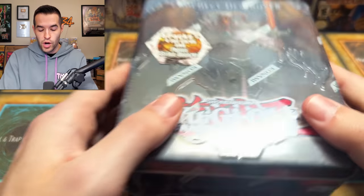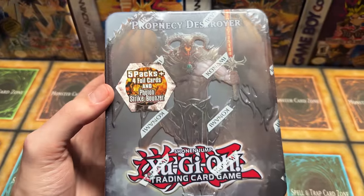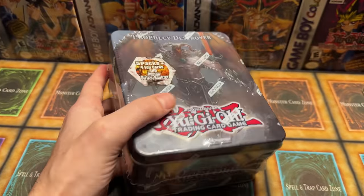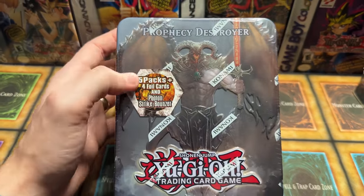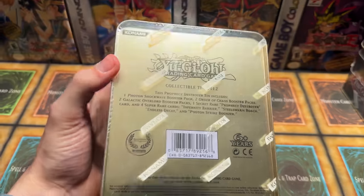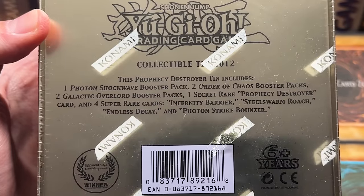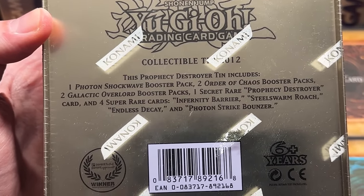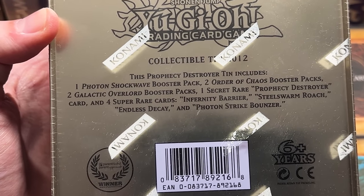We're going to pull some crazy stuff out of these tins. Let's start with tin numero uno, Prophecy Destroyer. Let's get a good look at it. Prophecy Destroyer — a pretty amazing looking tin. It's really cool. It comes out of the tin; it's kind of textured where the actual Prophecy Destroyer is in the foreground and the background is dark gray. Then on the back, we have Collectible Tin 2012: one Photon Shockwave booster pack, two Order of Chaos booster packs, two Galactic Overlord booster packs, one Secret Rare Prophecy Destroyer card, and four Super Rare cards: Infernity Barrier, Steel Storm Roach, Endless Decay, and Photon Strike Balancer.